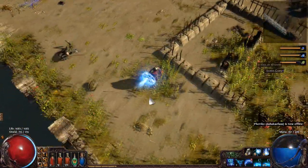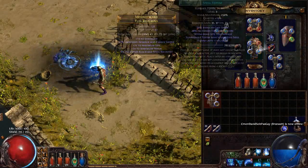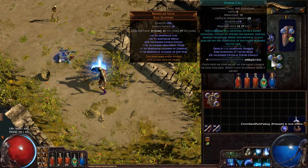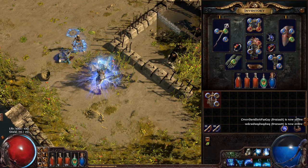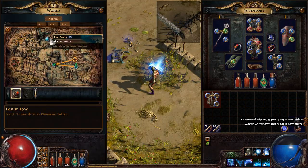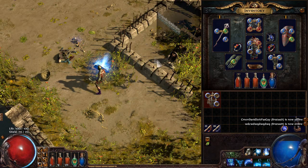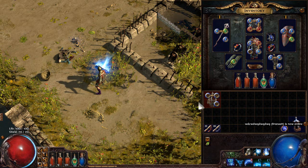At the moment you'll see I'm using Stormcaller with Fast Casting — that's the support gem I feel is most worth it on a 2-link. The spell works awesomely just with that 2-link so far. As you can see I can just smash things here. I'm currently farming Docks at level 35, which is a slightly lower level zone, but even in Docks it's pretty much smashing things. It just does a ton of damage — it's really, really nice.